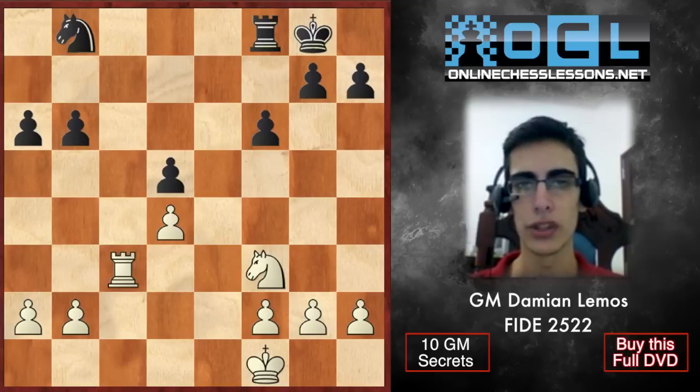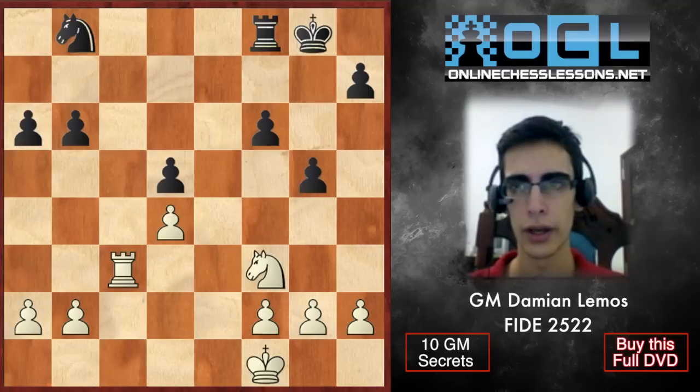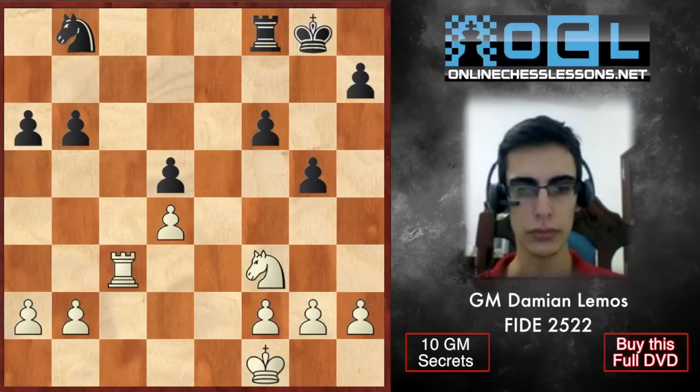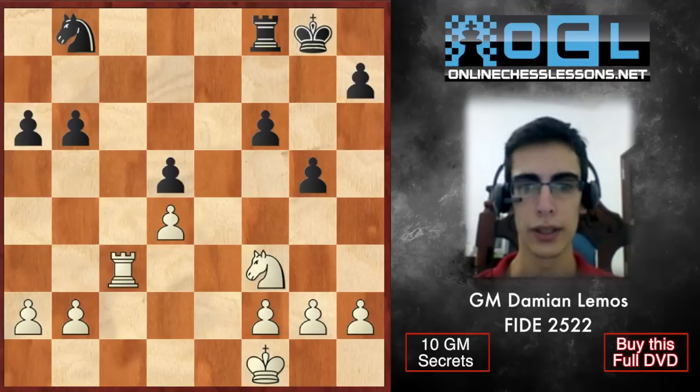As White, we have a simple decision — we have to bring the king to the center, and we have to play this before playing Rb7. That would be the standard mistake: a lot of players would play Rb7 here, and then Black activates his rook and suddenly things are not clear. We can try winning the pawn, but first we have to control everything. Black doesn't deserve this kind of counterplay. So we play Kf1.